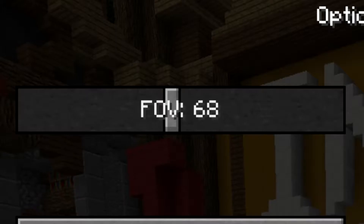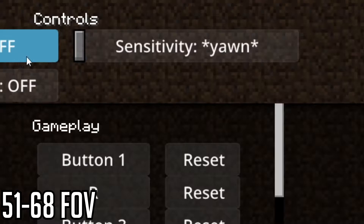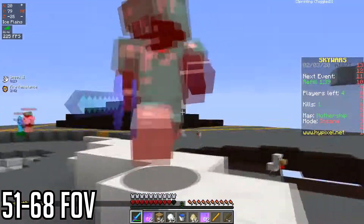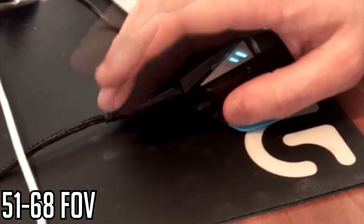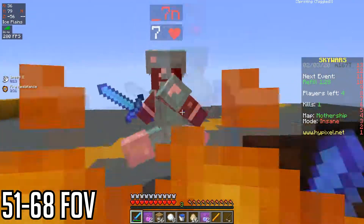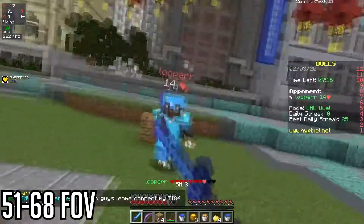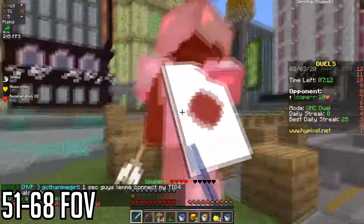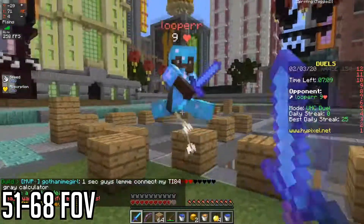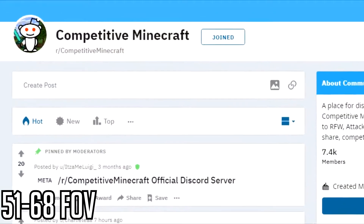51 to 68 FOV. People in this FOV range probably play with a big mousepad, low sensitivity, and jitter click super hard, because the bigger the hitboxes on the screen, the less accuracy matters. Because of their 25 cookie-clicker arthritis clicks per second, they also favor aggressive close combat Minecraft PvP styles. It's great though — just give them a bow and they'll hit fewer shots than an untrained monkey would. To use this FOV, you're probably the hardest jitter clicker in the world, and you'll be able to flex your amazing clip on the two people who will upvote it on the r/competitiveminecraft subreddit.